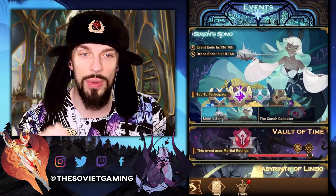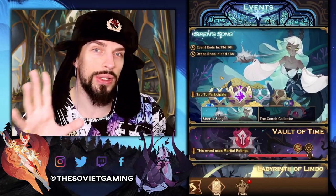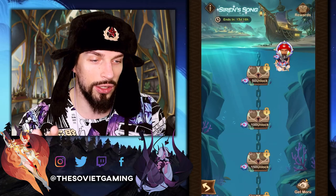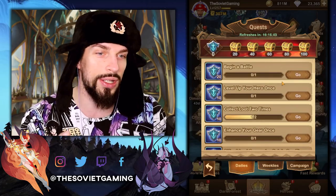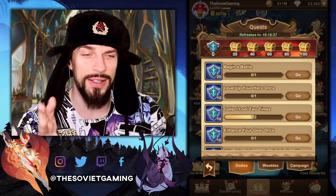Right now, let's check how many of those pearls — they're called pearls — we can get per day as a free-to-play player. The event will last for 14 days and we will get rewards for 12 days. Currently, the only way to get those is through daily quest chests. Per day it's 9 × 5, which is 45.